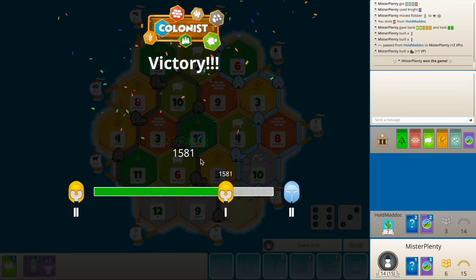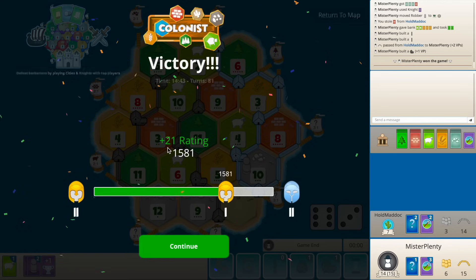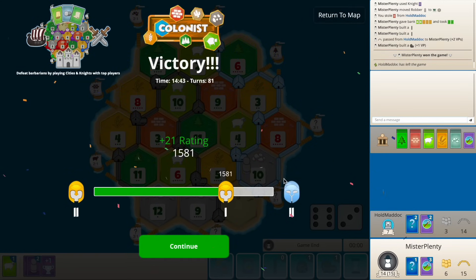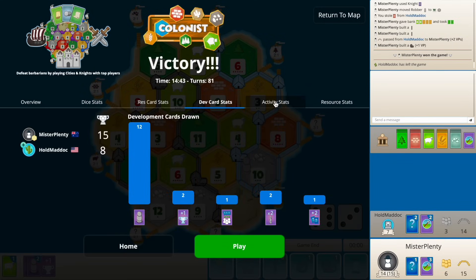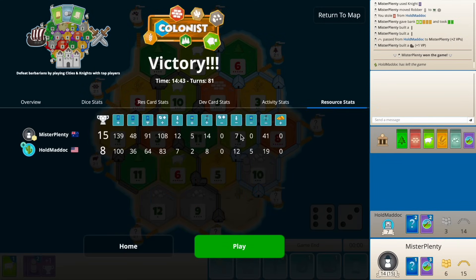There is our ranking - all the way down at 1581, starting at the bottom. Look at those stats quickly - 13 sevens! Felt like I didn't roll that many sevens. He rolled four, I rolled six. Okay, guess they were on my side. Let's see if we can get one more win - go three for three. Let's get straight into it.